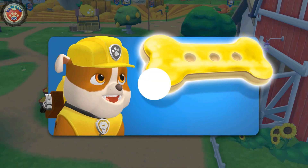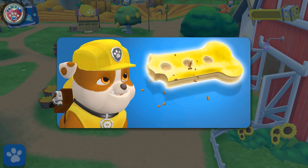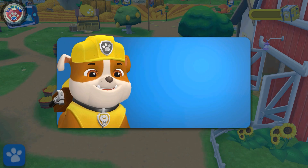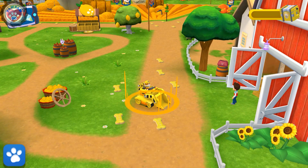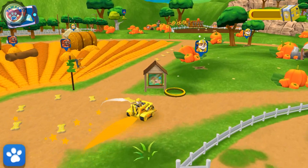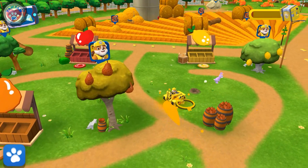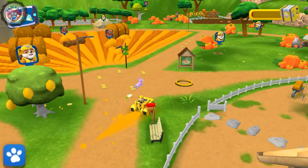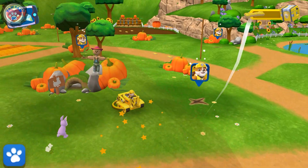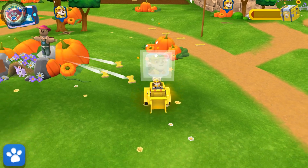It's a super treat — tap it to eat it. Hey, that bunny wants to show you something. Follow it. Look, X marks the spot. Dig it with Rubble to find the treasure.